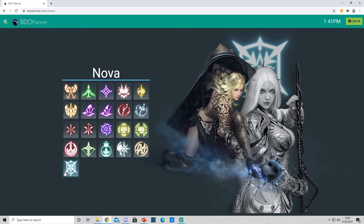Nova — I'm not too sure. I'd imagine Murderous is good here. Maybe against Succession Nova, Serpents. But their block is really strong, so I'd stick with Murderous for this one.